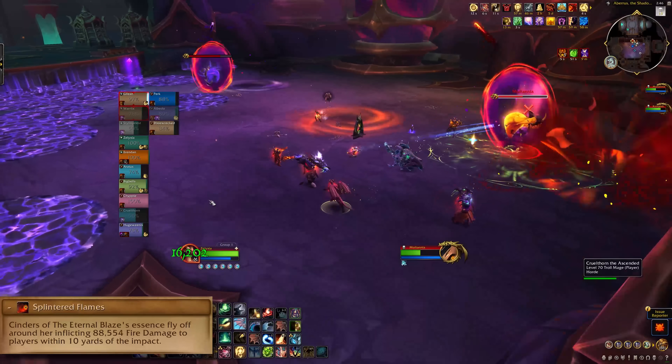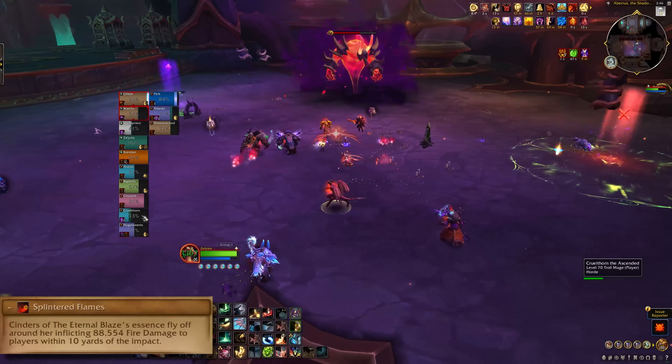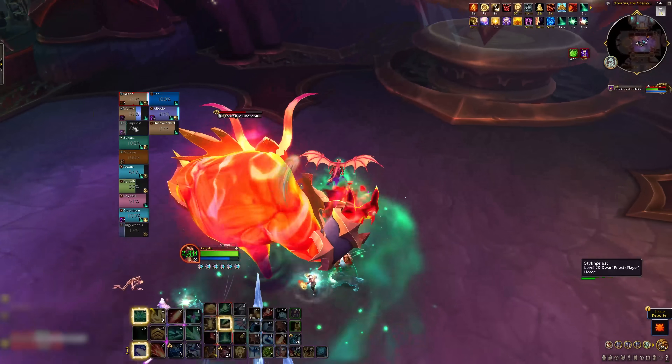When one boss hits half health, they transition into the final form while throwing big swirls to dodge. They'll combine HP, so having them both as close to 50 as you can before pushing is nice.